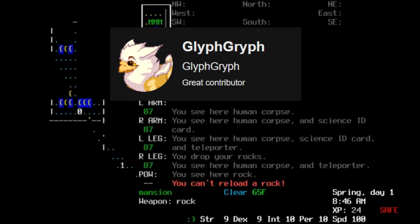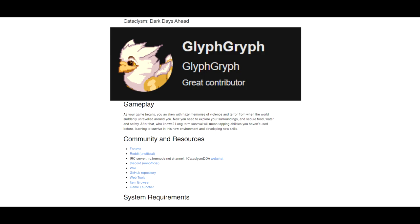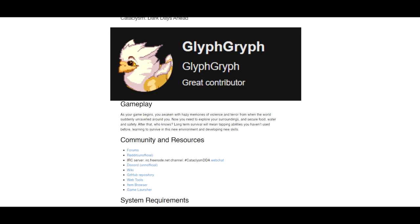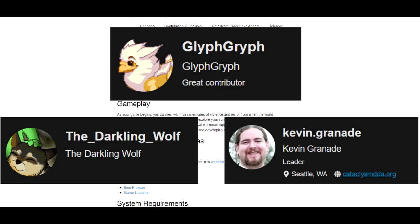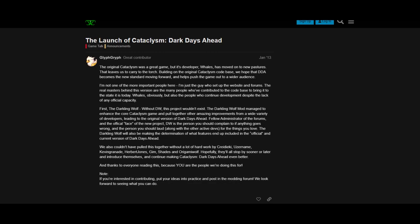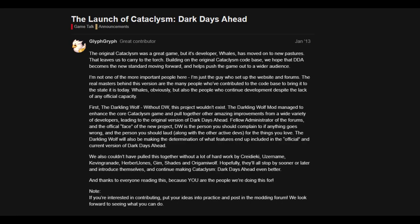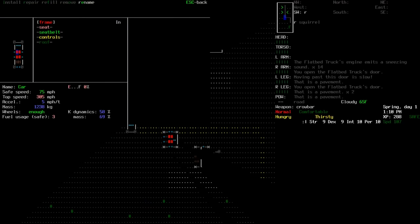This is where a modder by the name of Kevin McCavern, better known as GlyphGriff, would begin reaching out to others about organizing a team to continue working on Cataclysm. After some discussion, a new plan was formed. GlyphGriff had more experience working with websites, so he would establish a new webpage and forums for Cataclysm to be continued under the Dark Days Ahead name, while the Darkling Wolf and Kevin Grenade, along with other contributors, would handle more of the programming and organization. Under the team named Clever Raven, Cataclysm would be forked onto a new branch, and many members of the community would follow Dark Days Ahead to their new website.